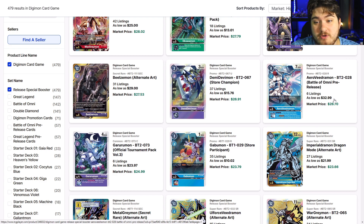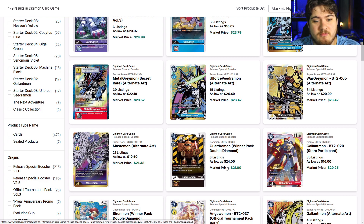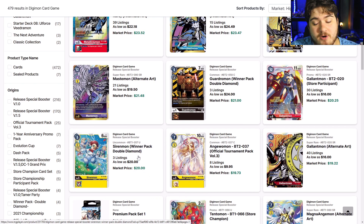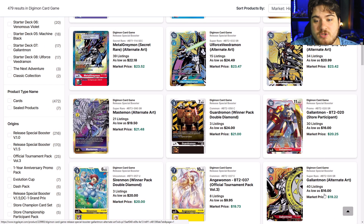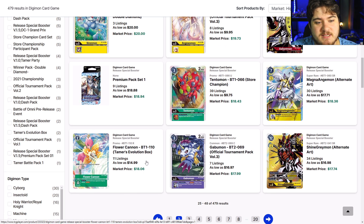Agumon, sitting at $13 — I'm not sure why. Store champion Demi V-mon, Arrow V-Dramon pre-release at $39 is not bad at all — looking pretty decent. I don't see Gargomon or Cyberdramon holding at $20; they're both not really needed. Angel Woman — the vanilla — and Gallantmon alternate arts are there. At that point, I don't see any other alternate art worth chasing from the gamer box.